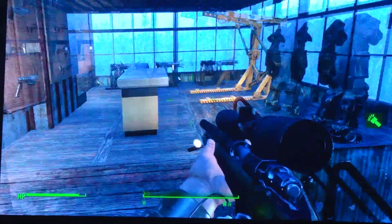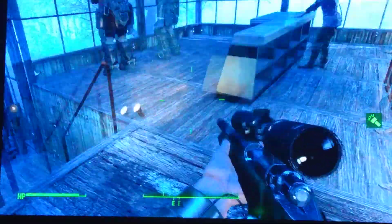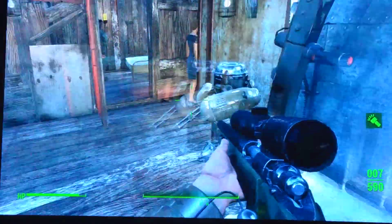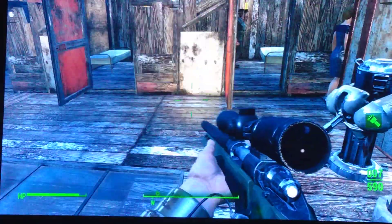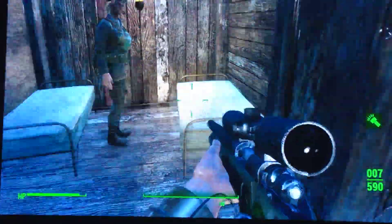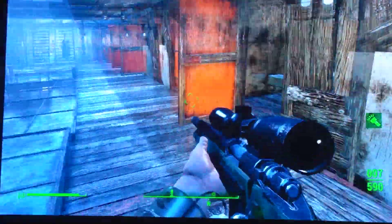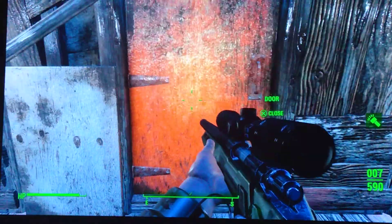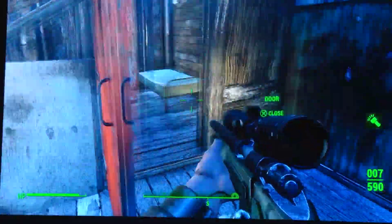This is the weapons and armor station — the arming room. You would get the decontamination thing here. And this is everybody's rooms — everybody has a bed, room to grow into settlement-wise, but everybody's got their own little unit with privacy.